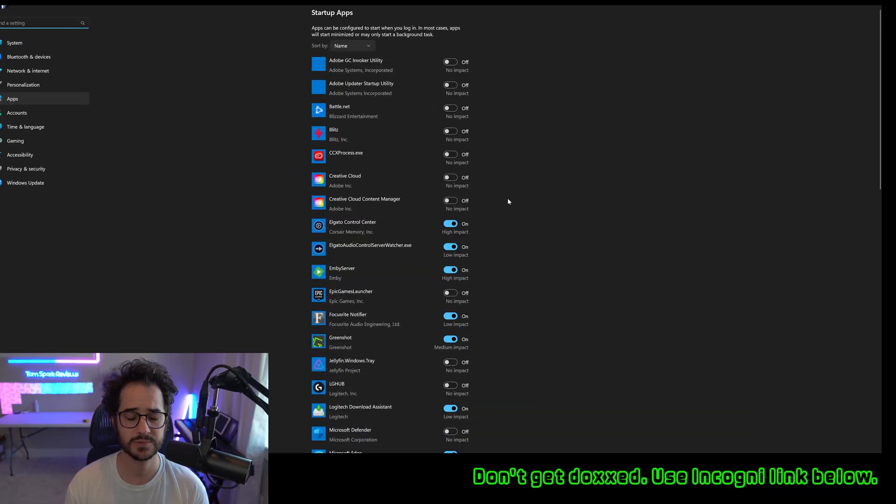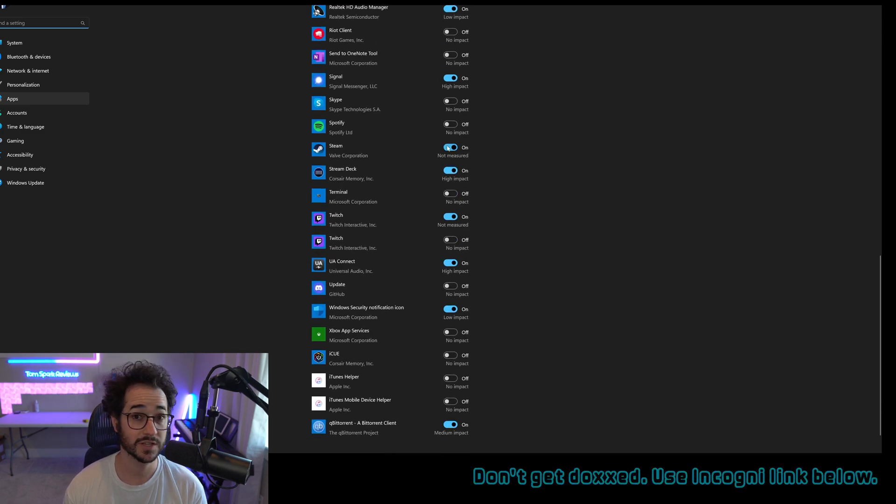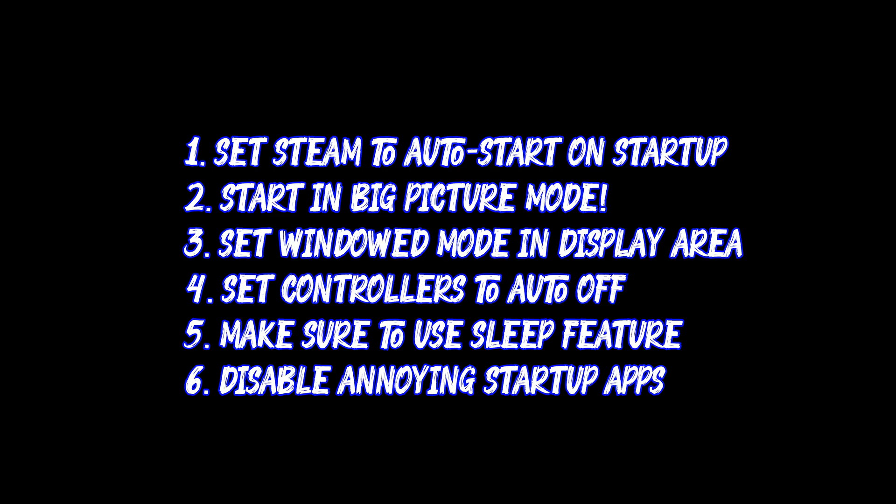One more thing: you need to make sure unnecessary apps are not starting up on your computer. Go to the Windows button and click Startup Apps — you can also do this from Task Manager. For a console-like experience, you want as few apps starting up as possible. Anything you don't need for gaming, just go ahead and shut off. This will make the computer start quicker and fewer things will pop up. You really only want Steam starting up — and that's important to remember since we enabled the feature where it starts automatically.